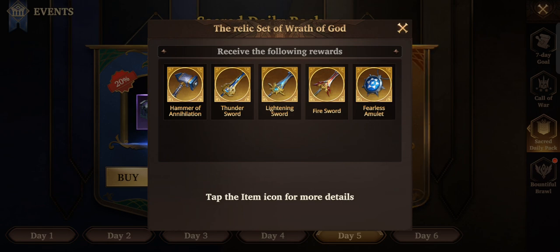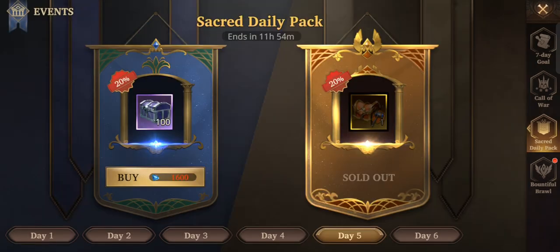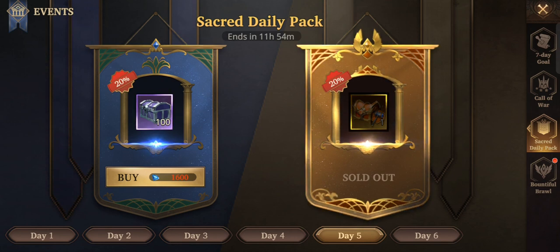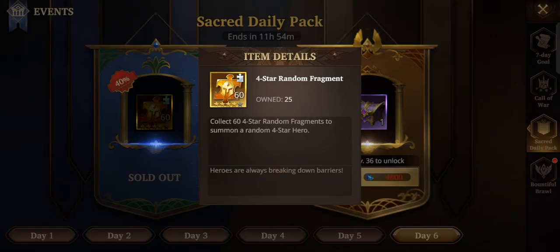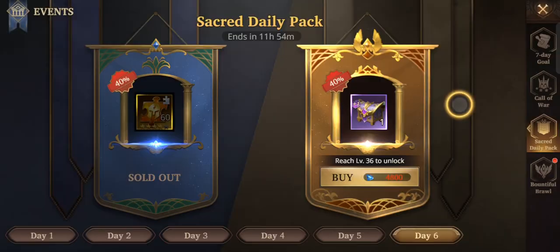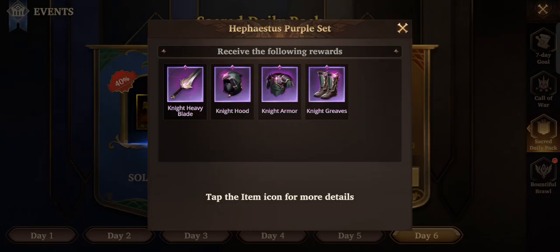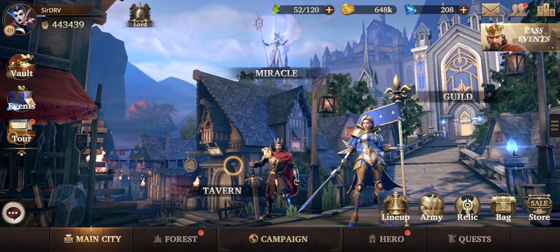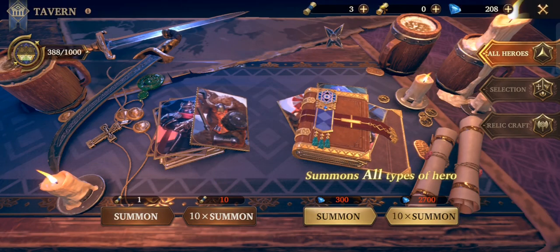If you are free-to-play, I suggest you save up 4,000 gems for this item - it's 4,000 gems, so plan for that. I did not purchase some items because you can easily get them from the Heroic Crusade. Others I didn't purchase because you can create them yourself, but if you have extra gems then I suggest you purchase those as well. Aside from that, use all of your gems on summoning heroes.